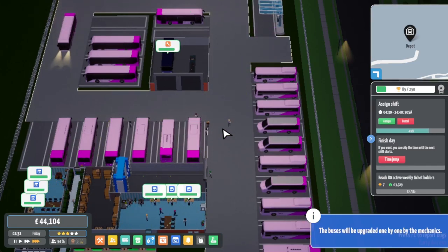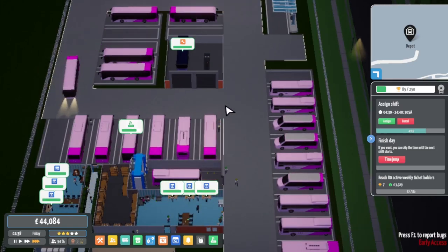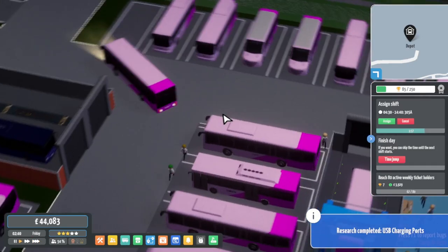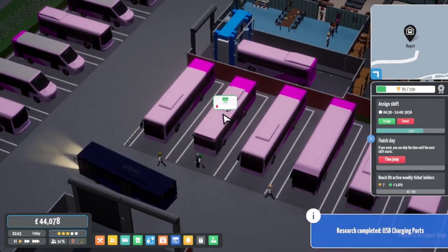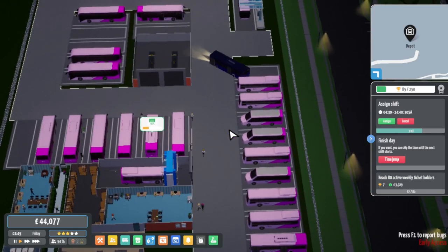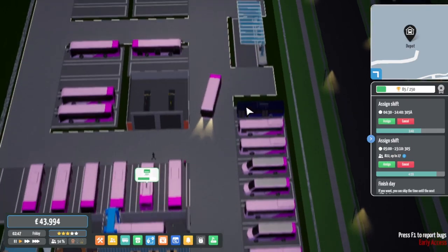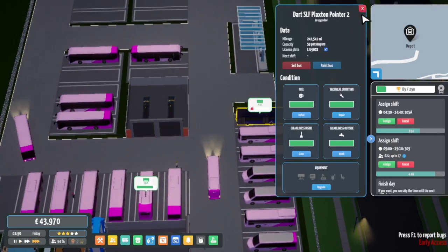Do they go on the right side of these? Do they use the doors correctly? Oh, they do! Fun fact about the Dart - apparently you can actually modify it with the repaint to only have the front door, like most UK buses do. So that will be interesting to play around with.